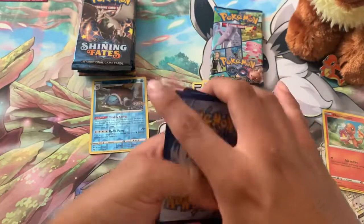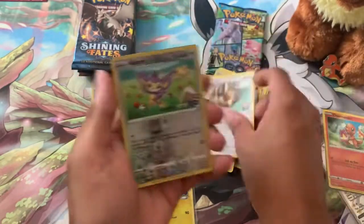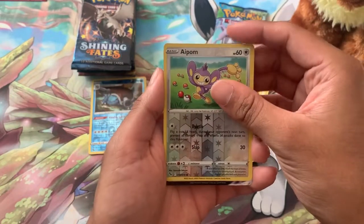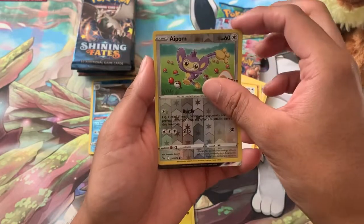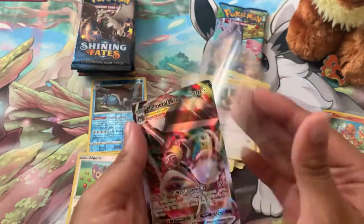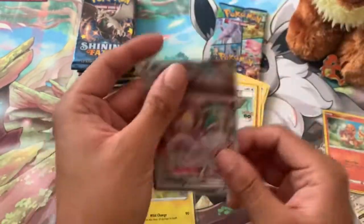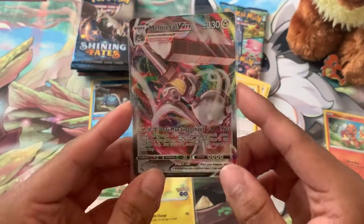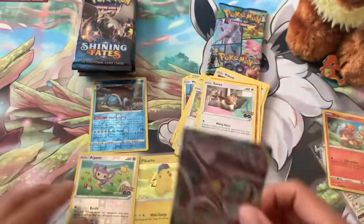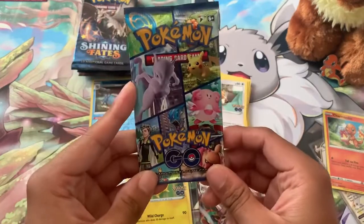Pack two of three, let's go! Psychic Energy — Ivysaur, Egg, Seadra, Chansey, Budew, Magikarp, Budew, Onix, Eevee reverse — Alolan Exeggutor — and oh! We got a V-MAX! We got a Melmetal — the only V-MAX in Pokémon GO, and we pulled it! Wow, we actually got something! I don't have the Melmetal V-MAX so let's get you in a sleeve right here.